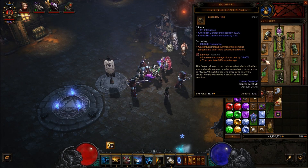You also want to use the Short Man's Finger. This is going to summon three Gargantuans rather than one big one. They are three smaller ones, but each is more powerful than before — so they are stronger than the initial Gargantuan.